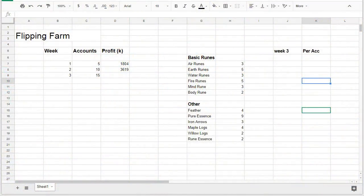That's all for today. I've updated the spreadsheet to reflect the new setup. We now have: 3 air runes, 5 earth runes, 3 water runes, 5 fire runes, 3 mind runes, 2 body runes — I'd like to even out the elemental runes next episode. We also have 4 feathers, 9 pure essence, 3 iron arrows, 4 maple logs, 2 willow logs, and 2 rune essence. Really excited to see if diversifying will end up profiting more.